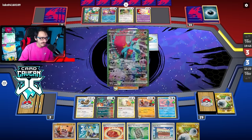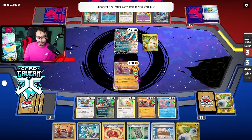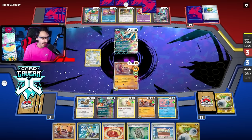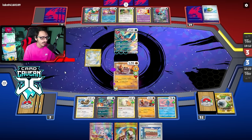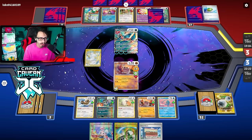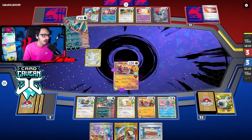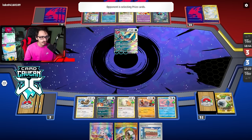They don't even need a Stadium. There's a Nest Ball. They can build up that Roaring Moon — it's pretty bad. I need to Iono them. If I can Iono knockout with Electrode and they don't get another Roaring Moon attack off, I should win. Speaking of Iono, they're going to Iona me. We got Countercatcher. I could Countercatcher KO their Bibbarel plus Iona. Let's do that — Iona Countercatcher knockout on the Bibbarel. Then they're going to go Roaring Moon, and we just have to knock it out with Electrode to win.